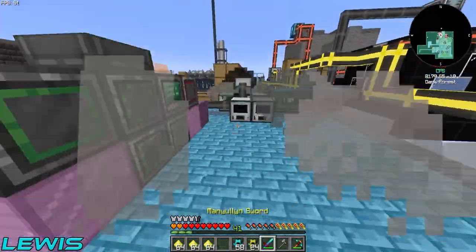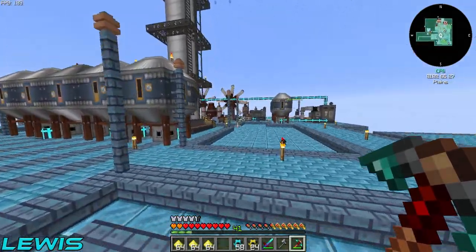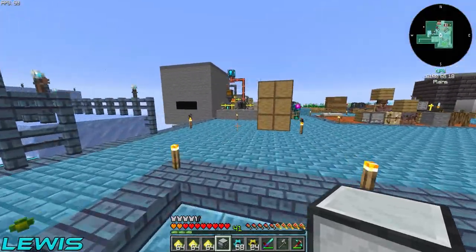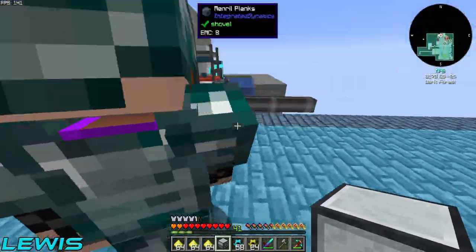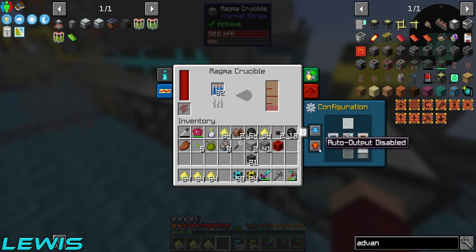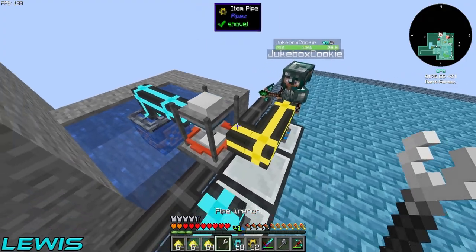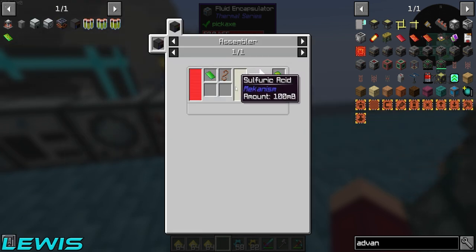I need a fluid encapsulator — there's one all the way at the end of the base, so I can just steal that one for now. This has got water in it — what a chump, my bad. I've got the fluid encapsulator now and I think we're all good. I might need to magma crucible it once again. Let that output — auto output — boom. Cheeky item pipe — and that's in there!